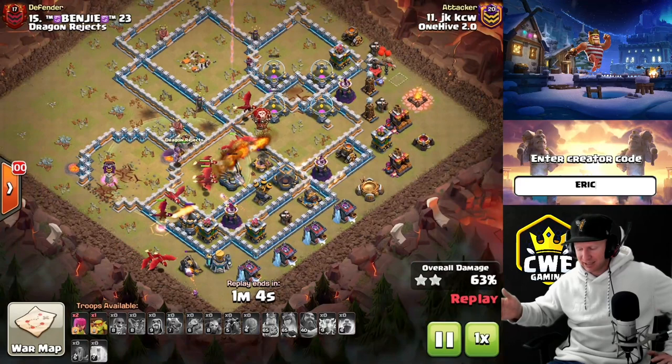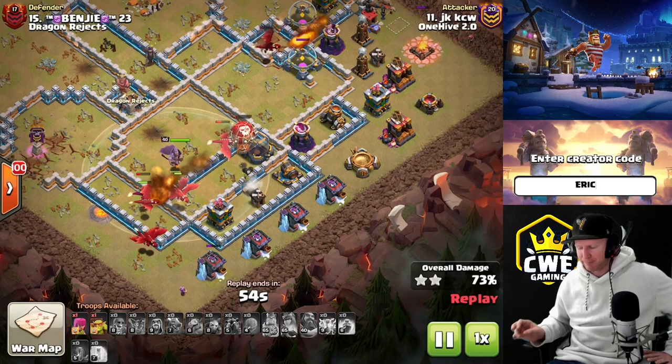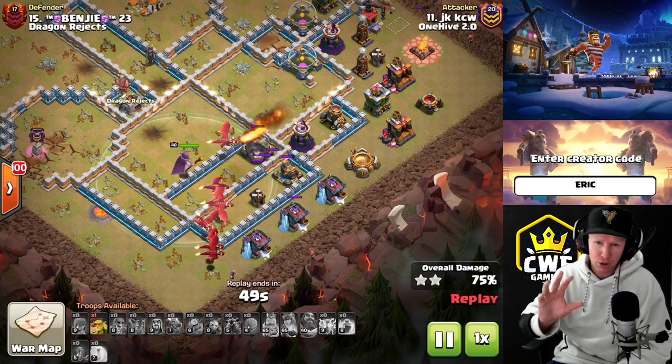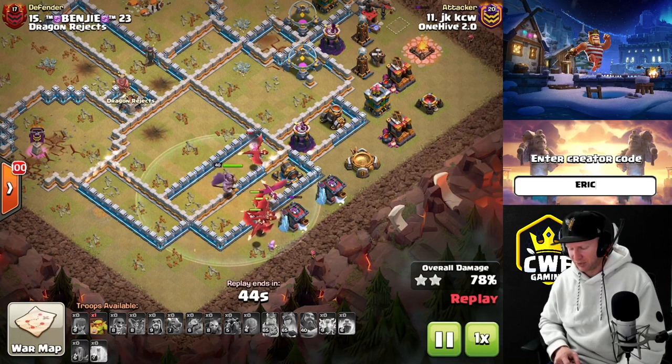If the heroes didn't take out the town hall and there's a sweeper pointing at it making it hard for dragons, you can come in with the dragons on the opposite side of the base and have a blimp cross through, protected by the warden ability, surging all the way across to snipe the town hall. There are a lot of different strategies, and if you're subscribed to the channel you can see many of those strategies in tournaments daily.